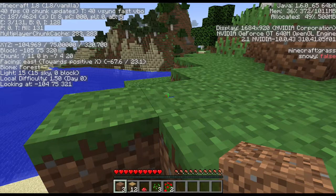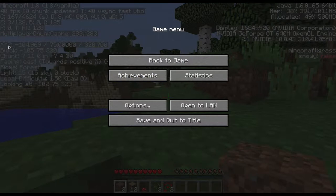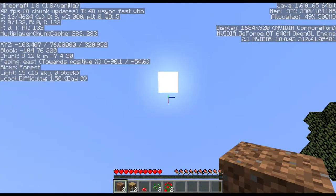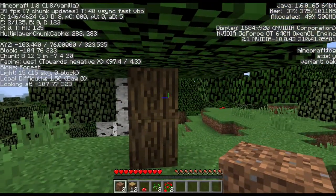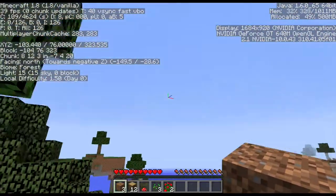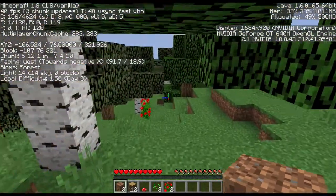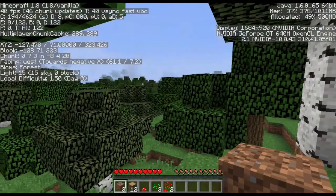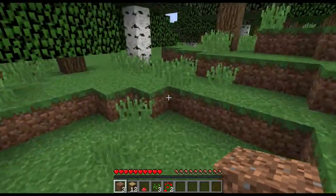Another important tip for Minecraft: if you press F3 — or Function+F3 on a laptop — it brings up your location. Over here is the X, Y, and Z coordinates and it also shows you which way you're facing; in my case it's East. If you look at the sun, it's slowly rising in the east and setting in the west. As I change directions, the way I'm facing changes on screen. I'm going to head south, then west, then east, and as we go we're going to collect resources that we find.